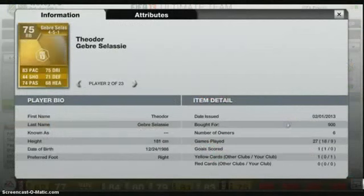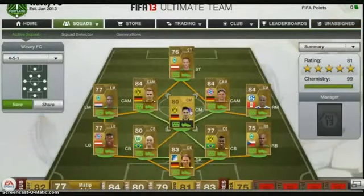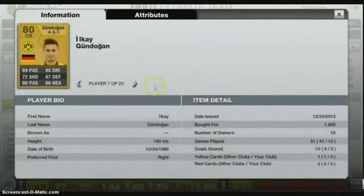Next is Gabriel Celeste — I picked him up for 900 coins. He's got 83 pace, 75 dribbling. That's pretty much it for him.